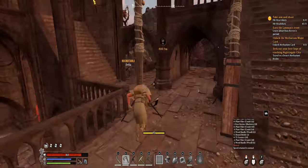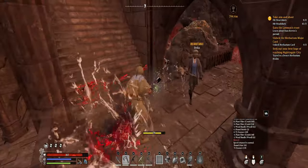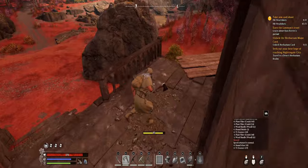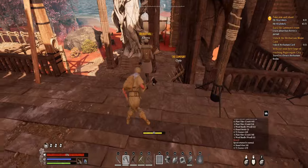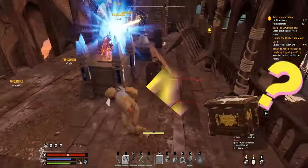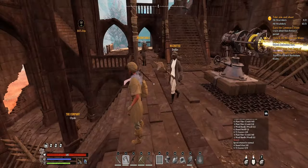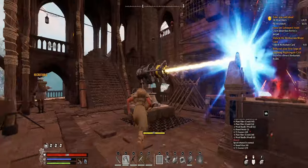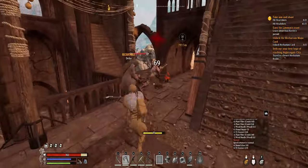Right over here — there you go, another one down — another T1 essence. Stick around till the end to check out what the reward is. I'd stay around the extractor; running around after them is not really worth it.